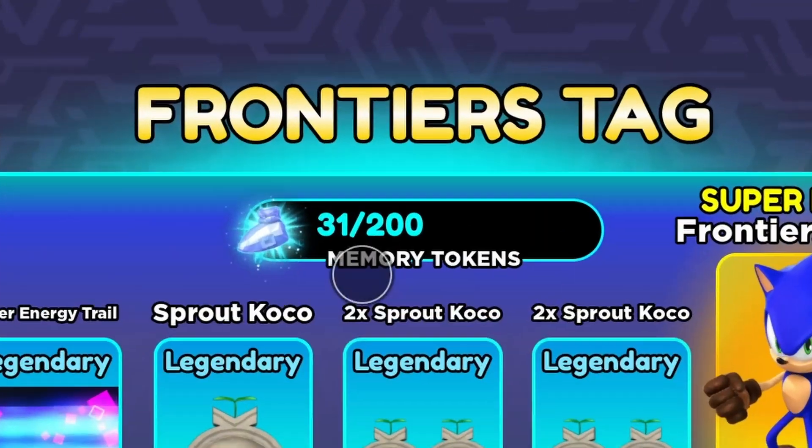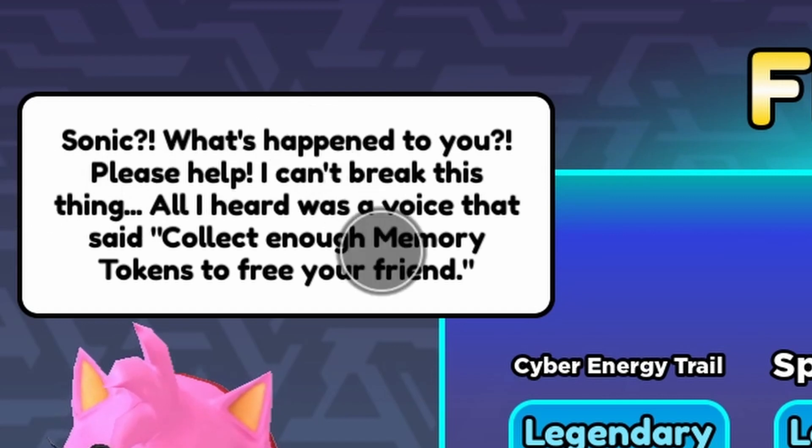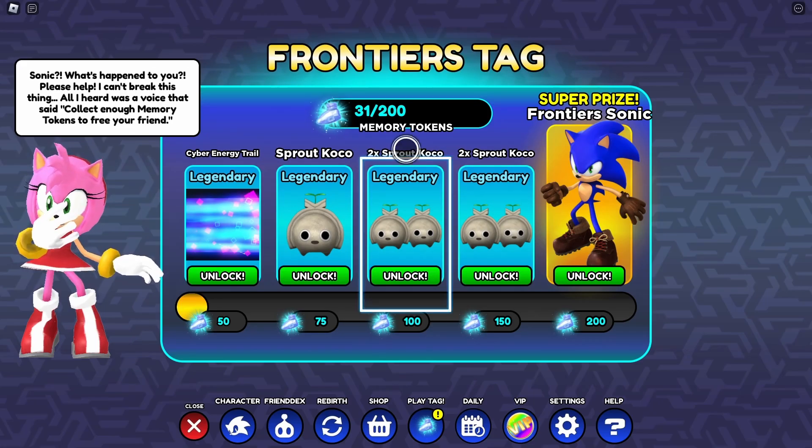In this update, you're gonna have to get memory tokens. And you're probably wondering what they are. Well, I will tell you soon, but first — Sonic, what happened to you? Please help, I can't break this thing. All I heard was a voice that said: Collect enough memory tokens to free your friends. Yeah, weird.